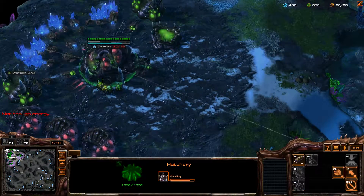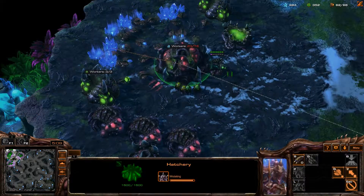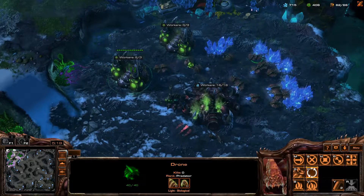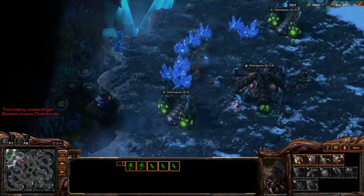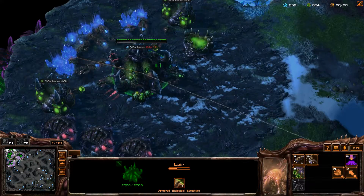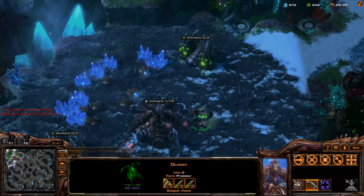You need to give me more. Turn that into more workers. Then I need more Overlords. And finally the roaches, right. But obviously I can't just build them now.